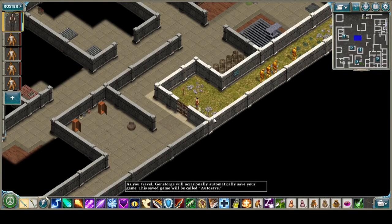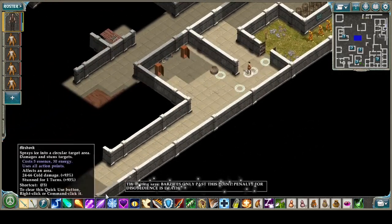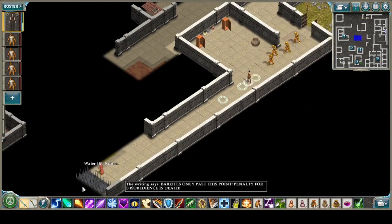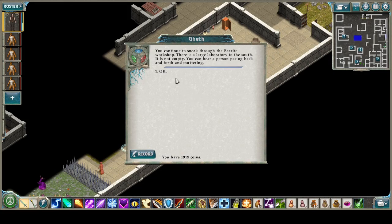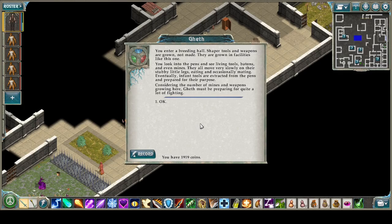Hello, welcome back to episode 53 of our Geneforge 2 Infestation playthrough. We're going to try to talk to Gareth and continue to sneak through the Barzite workshop. There is a large laboratory to the south — it's not empty. You can hear a person pacing back and forth and muttering.